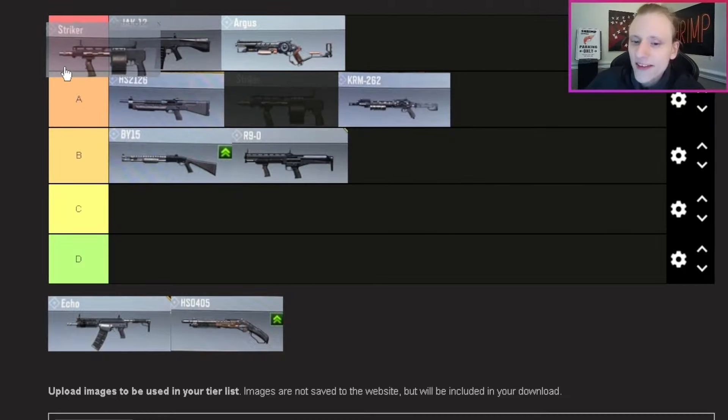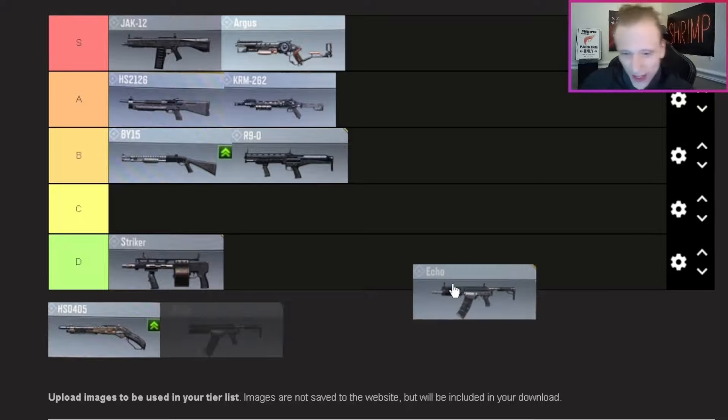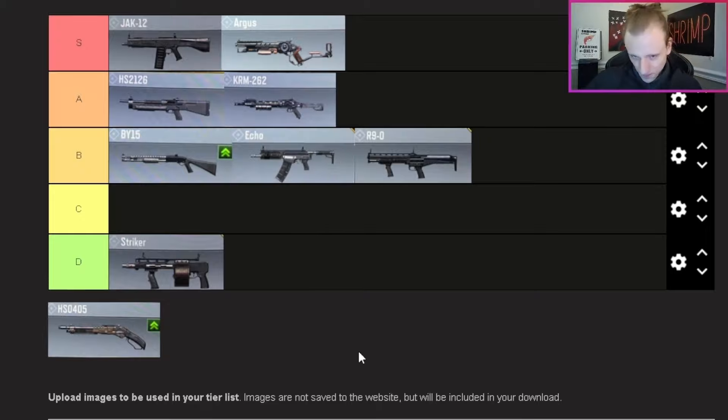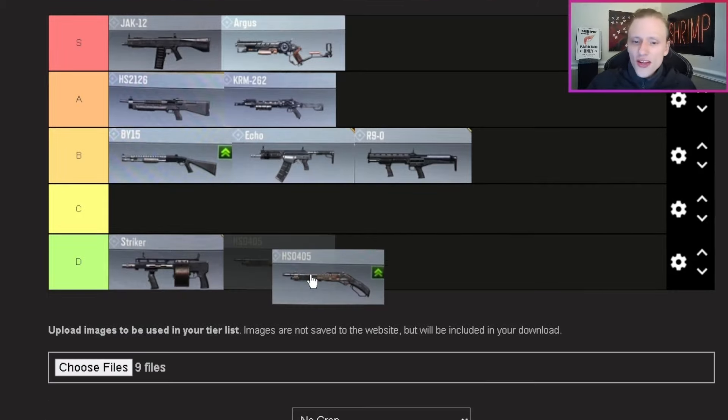The damage falloff on the Striker is tragic. My friend Ghost gave me a loadout for it and it's amazing on Shipment specifically, but outside of Shipment I just cannot use it. The Echo — I'm putting it in B tier. I'd use the Echo over the R90 and the Striker. The automatic fire is great; it doesn't fire as fast as the Striker but the range is much much better and I have more success spamming it.